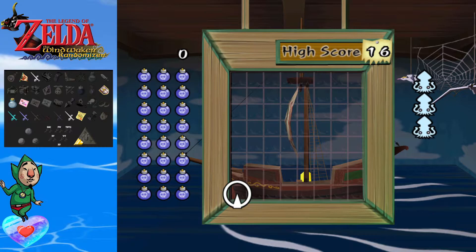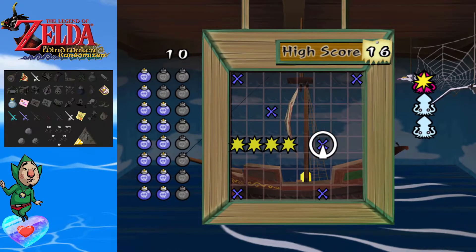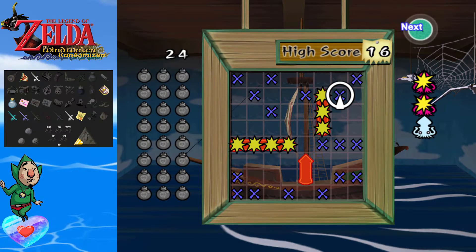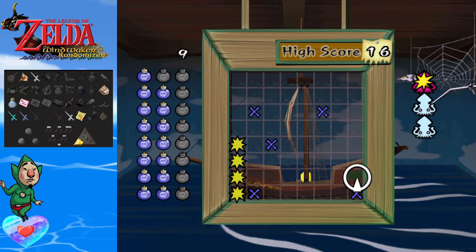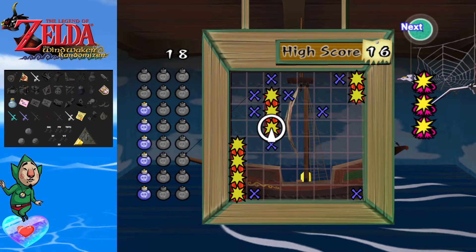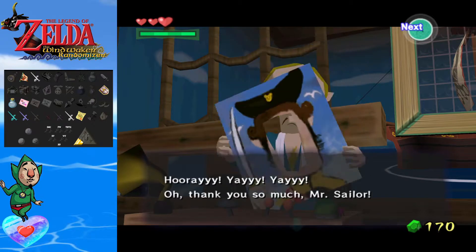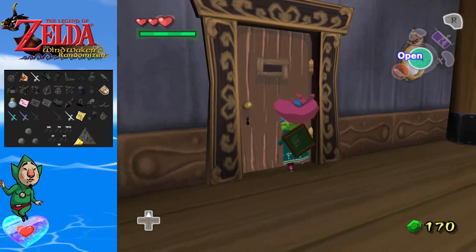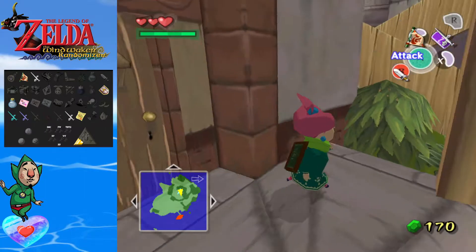10 rupees. I'm going to try that again — probably not going to go nearly as good, but still going to try. I'll try three more times because we might not get this here. Man, you guys were just making me nervous apparently. As soon as that stopped, I was like, we're fine. Let's see what we get for the second prize — skull necklace. Okay, I didn't think we would get anything from battle squid, but you never know.